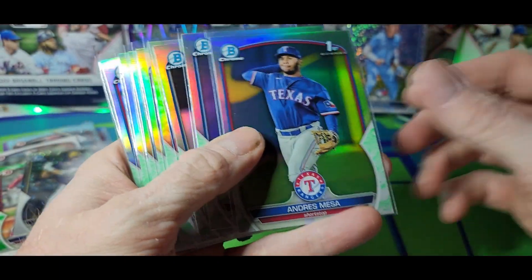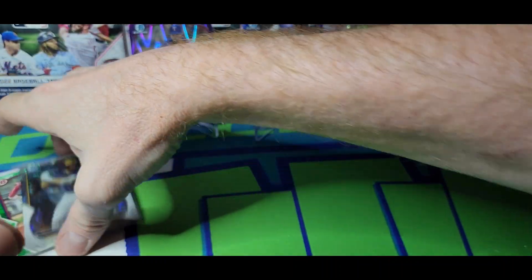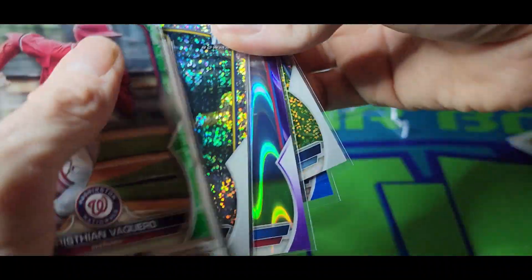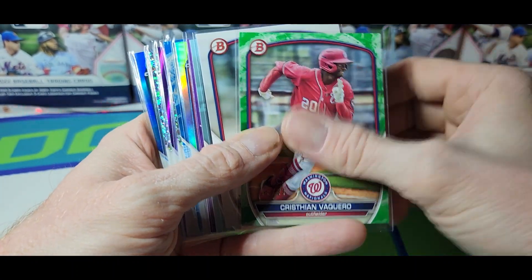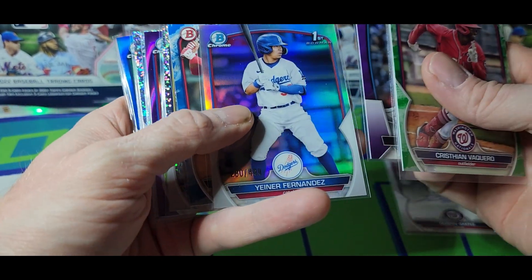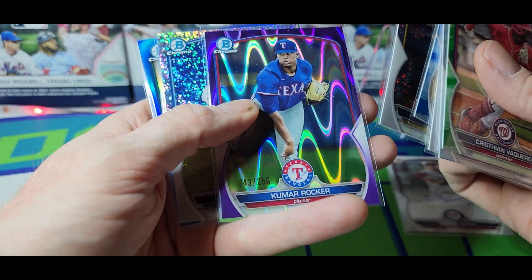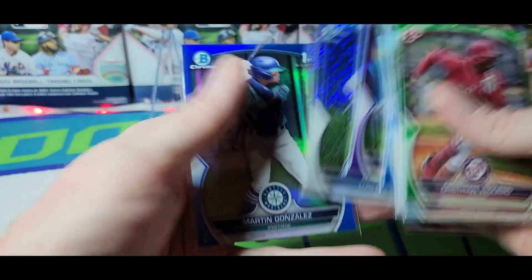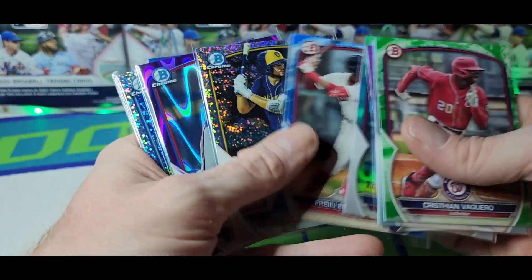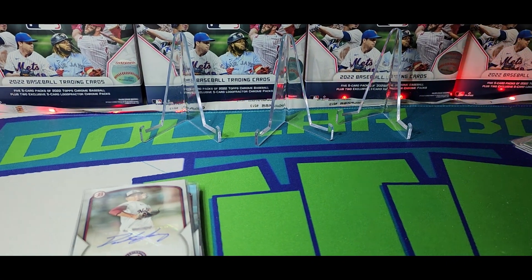Alright, quick recap — here are the lunar glows and look at all these parallels, this is crazy. Christian Vaccaro green paper, Hector Rodriguez sky blue, Max Meyer to 250, Yener Fernandez refractor to 499, Encarnacion to 125, Avena to 299, Rocker to 250, Garcia to 299, and Martin Gonzalez to 150. That's 1, 2, 3, 4, 5, 6, 7, 8, 9 parallels and an auto out of those eight boxes — that's a crazy rip. Alright guys, thanks for watching, I'll do it again tomorrow with eight more. Thanks, see ya!